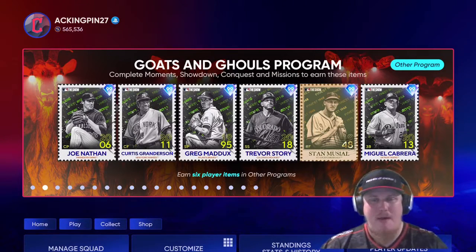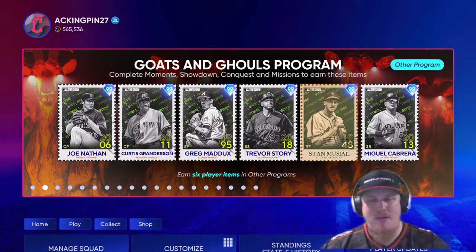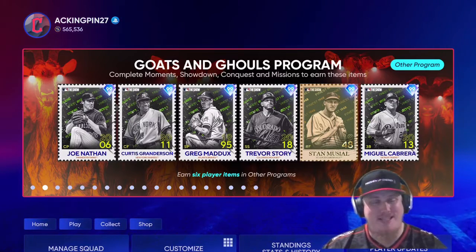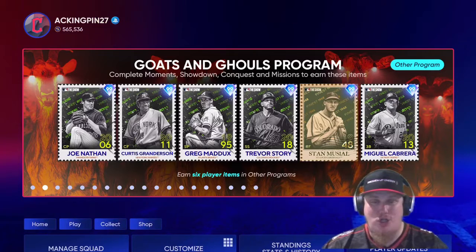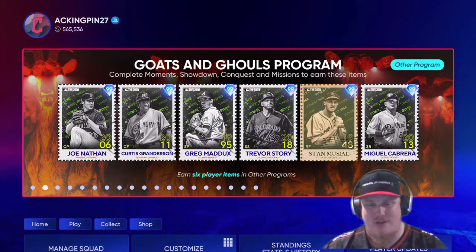Welcome in everyone and welcome back to the channel. I'm ACKingpin27 with you today in MLB The Show 22's Diamond Dynasty mode to take a look at the newest program dropping here in game. It's a Halloween themed program — Goats and Ghouls — the greatest of all time and the Ghouls program is dropping here in game.